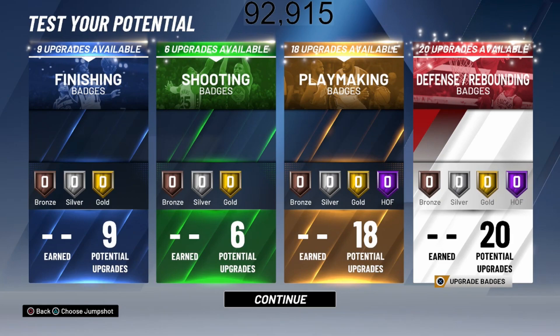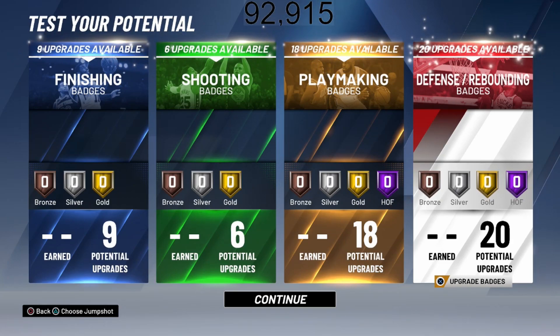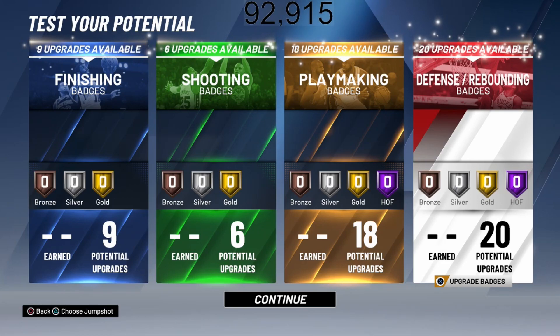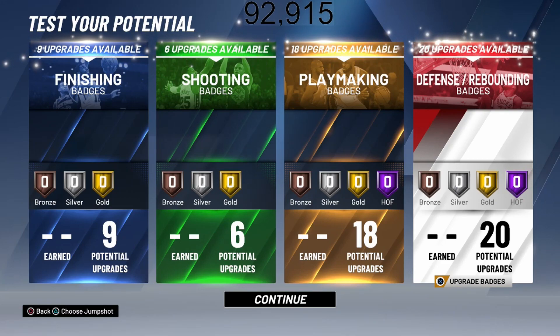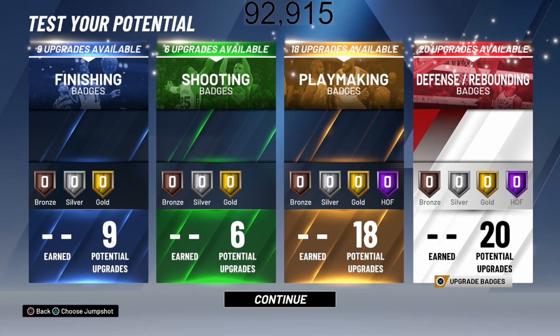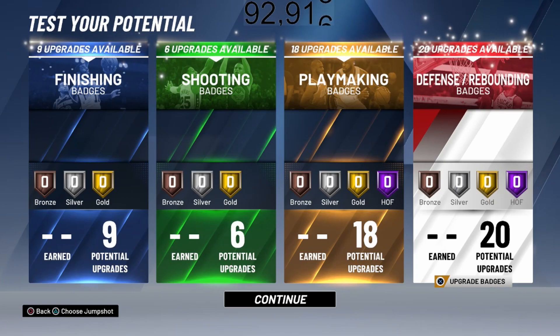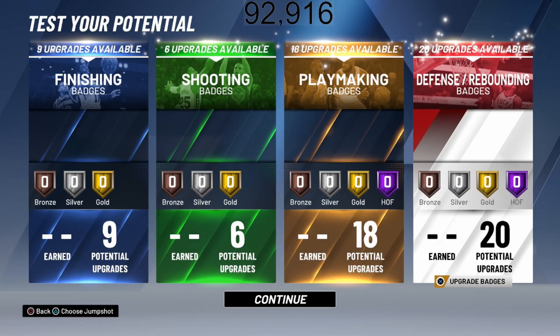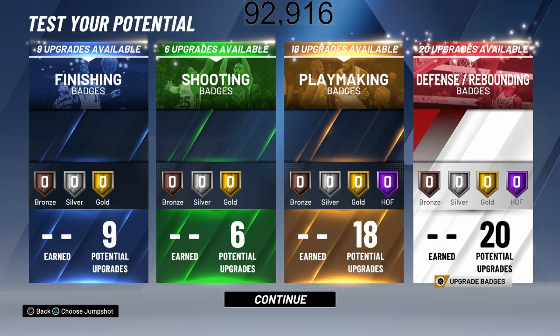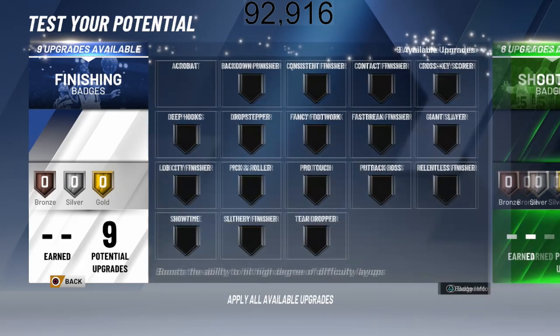Now we are into the badges. We got 9 upgrades for finishing, 6 for shooting, 18 for playmaking, and 20 for defense and rebounding. The D-Wade build is one of the most balanced builds I have come across. There's one build I've seen that has 16, 16, 14, and 13 — very straight down the middle balanced — but without further ado, let's go into the finishing badges and see what we're going to put in here.